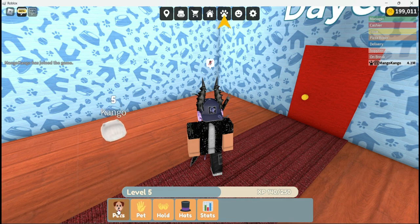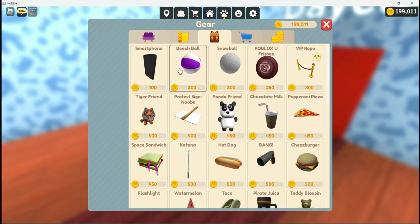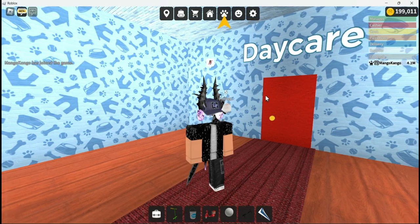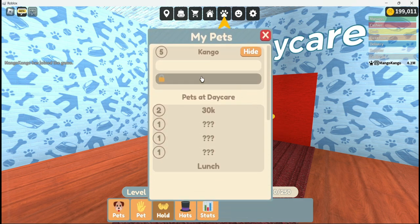Also, looking at pets — if we go to hats, I still don't know how you would purchase a hat. It's still unclear. Maybe in the shop? No, it doesn't look like it, so that's still not an option, which is fine. You would think that would be done by now, but again, you've got to remember he's a single-handed developer.